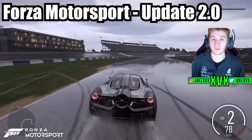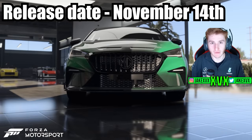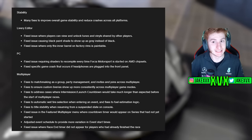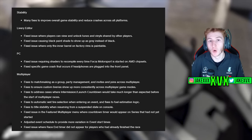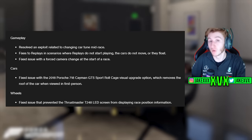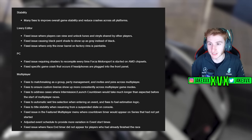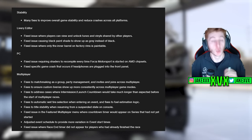Here is everything you need to know about Update 2 for Forza Motorsport, releasing on November 14th. This update has a ton of bug fixes, and for now I only have the highlight list — the bugs and fixes they've chosen to highlight. There will be a lot more, but we won't know the full list until the changelog. The serious ones should be on this list, covering stability, livery editor, PC, multiplayer, gameplay, cars, and wheels.